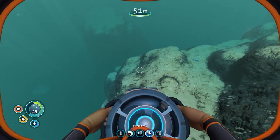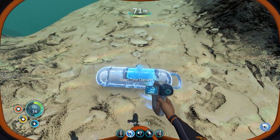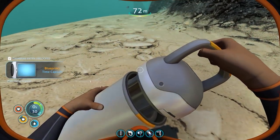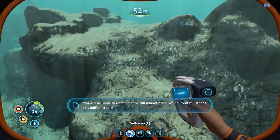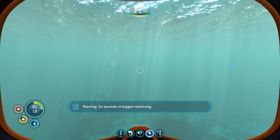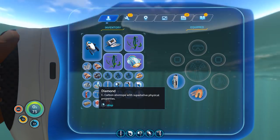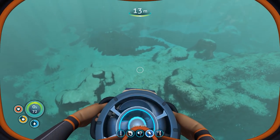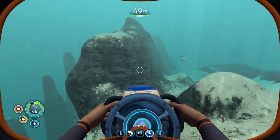I need to find — I think they're only in the bodies. Time capsule! Open it, open it, open it, hello! Remember, the materials you got are the property of the Altera Corporation. You will be liable to reimburse the full market price. Your current bill stands at 3 million credits. What did I get? A sea crown seed. Oh, I got a diamond! And what the hell is this? I got so much useful stuff out of that little nugget of wisdom. That's amazing.